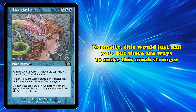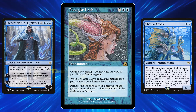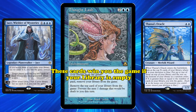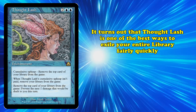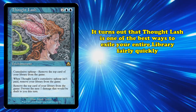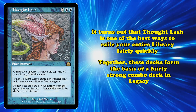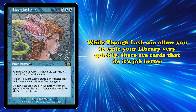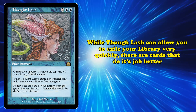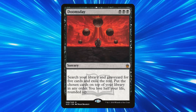Normally exiling your entire library would just make you lose the game, but there are cards that can turn it into an upside. Cards like Jace, Wielder of Mysteries and Thassa's Oracle can win you the game right away if you have an empty library. It turns out that Thought Lash is one of the best ways to get rid of your entire library really quickly in Legacy, and together these cards have seen play as a fairly strong combo deck. However, while Thought Lash is one of the best ways to get rid of your library, there are a few cards that do a bit of a better job — specifically Doomsday.